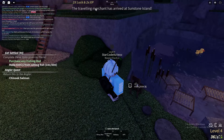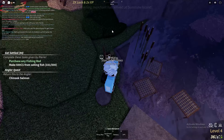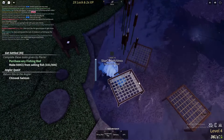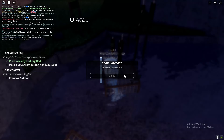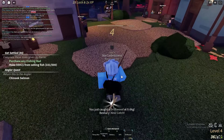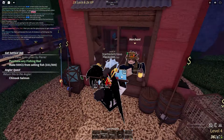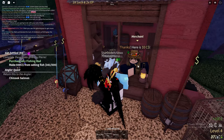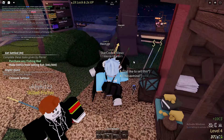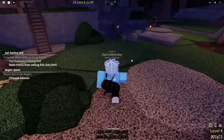There's also a travelling merchant in the game where you can probably get bait as well, which is pretty good. Oh wait, I just got something from the crab cage — it's driftwood. What can we get for driftwood? We got 10 coins — we got absolutely scammed. I guess if you actually get a crab it might be worth a lot, but I'm not entirely sure.